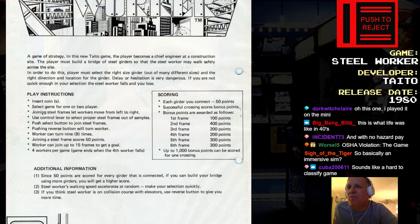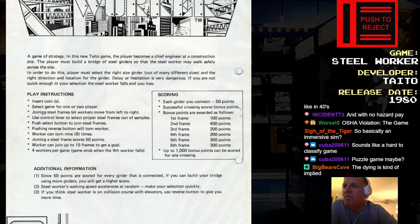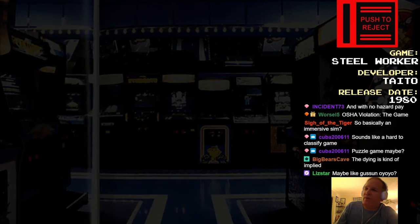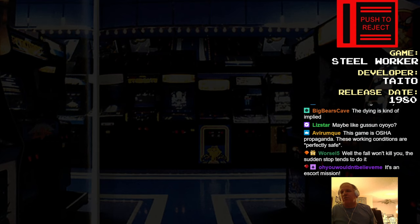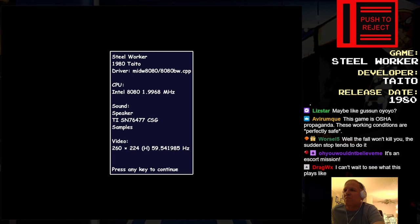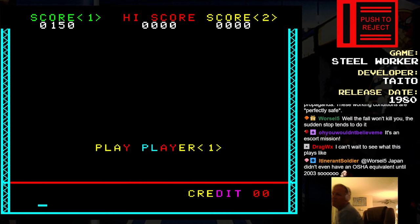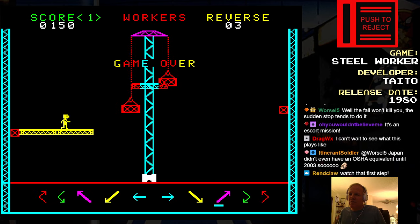Steelworker's walking speed accelerates at random. Oh god. If you think he's on a collision course with elevators, use the Reverse button to give you more time. It's probably closer to Risky Challenge than Lemmings. Play Steelworker - look at him go. Show me how to do this demo.